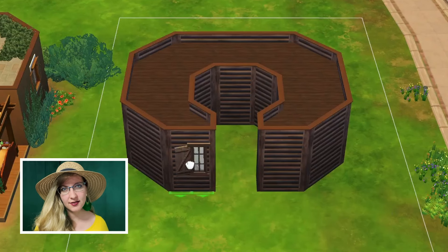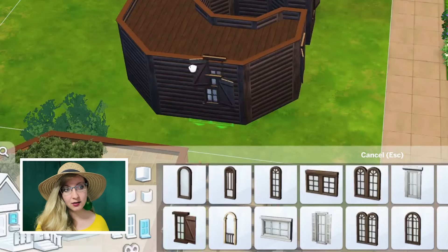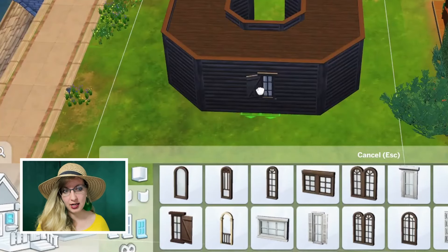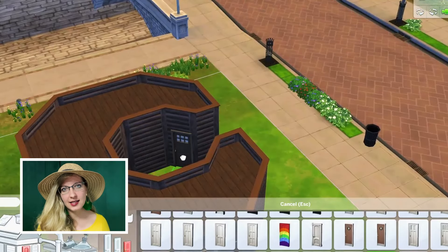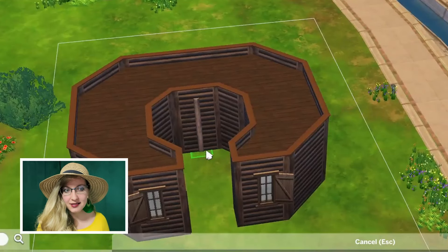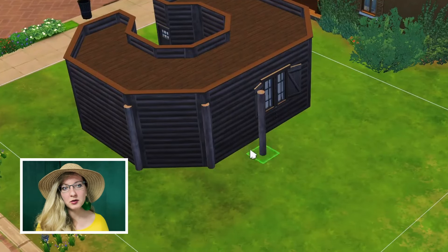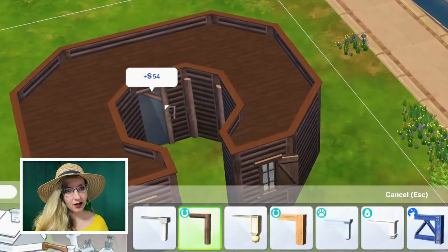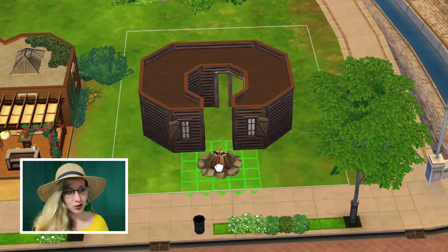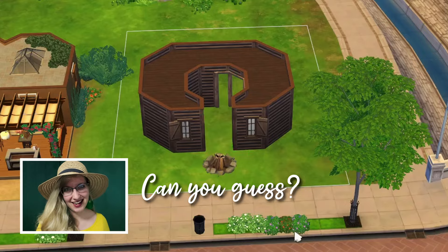In the previous videos I asked you to share your suggestions — what styles would you like to see for this shape? One of my lovely subscribers suggested coastal design. But since I have a similar style in mind for a different letter, we will do something less common today. We will stay close to nature, but in a slightly different environment, which will impact the whole aura of this place. Can you guess the style?